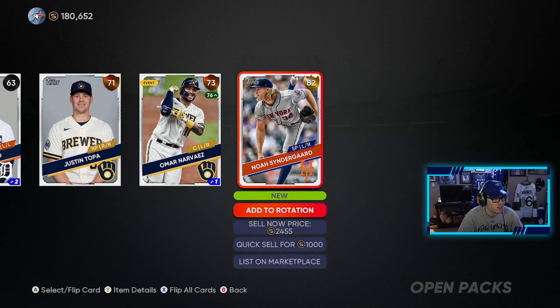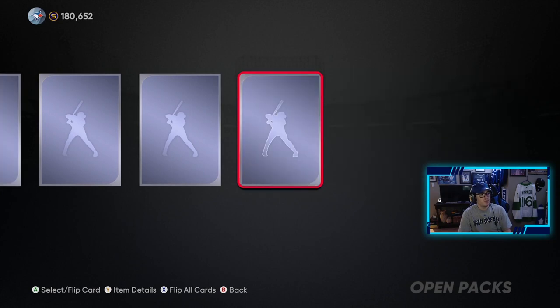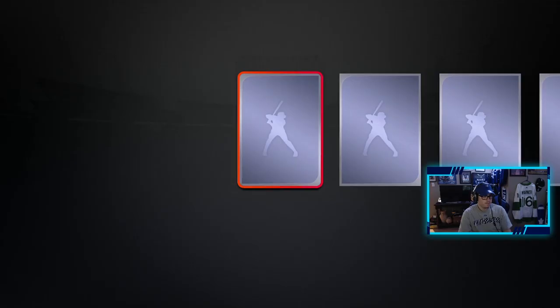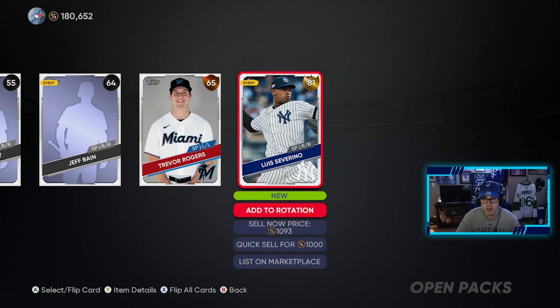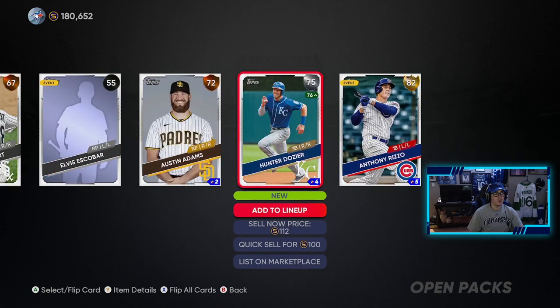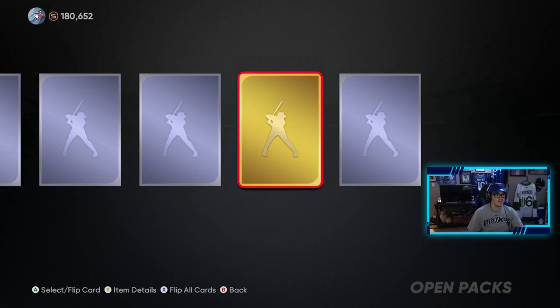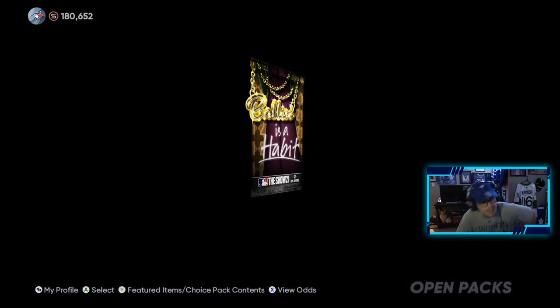We continue — still have six of these bad boys. Next pack: bronze and gold — Noah Syndergaard, not too bad, surprised he's only an 82. Four diamonds in this pack opening and they've been pretty good diamonds. Gold and gold — Salvador Perez and Ken Giles. Four of these left, we've had some unreal luck this video. Bronze and gold — Cervinho, and we need him for the Yankees, not bad. Three left. Silver and gold — Anthony Rizzo. I'm addicted, I want to see one more diamond. Gold and gold — Roberto and Syndergaard again.